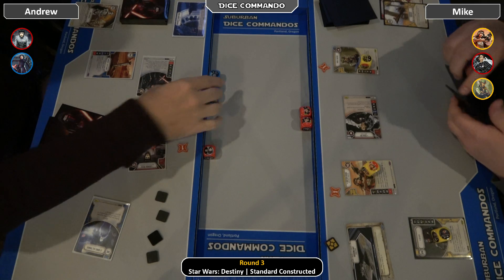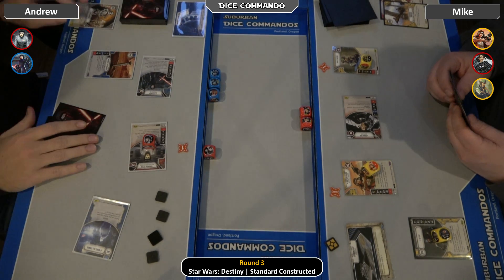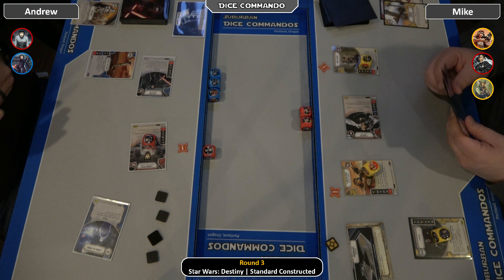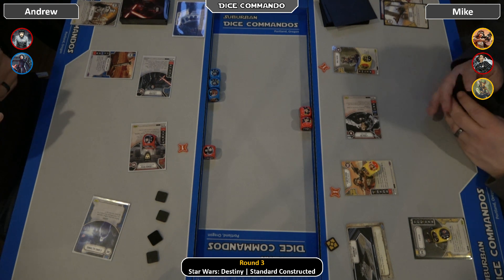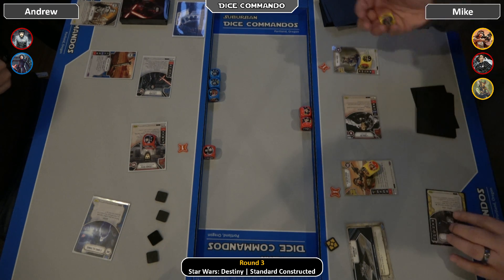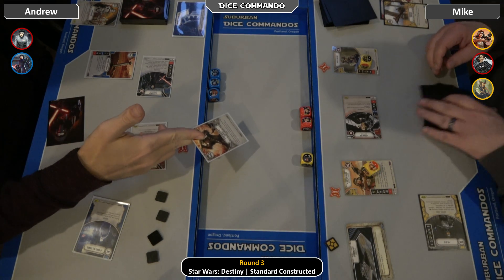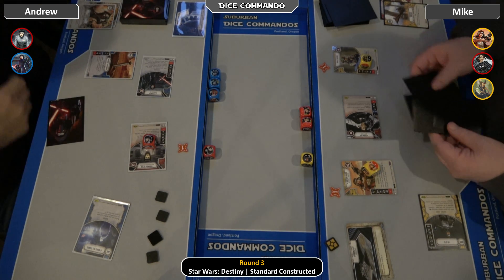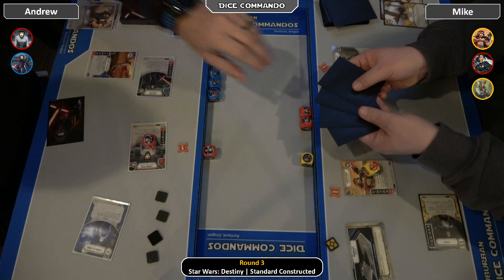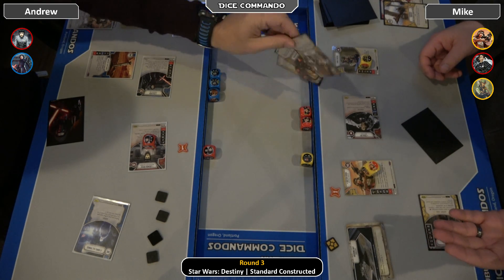Andrew pitches to re-roll, gets a two-for-one and a shield, and drops New Orders — which he doesn't need anymore. Mike rolls in triple zero and gets a one melee. Andrew plays Close Quarters Assault and gets to drop three cards from Mike: a reprogram, a relentless pursuit, and a backup muscle.